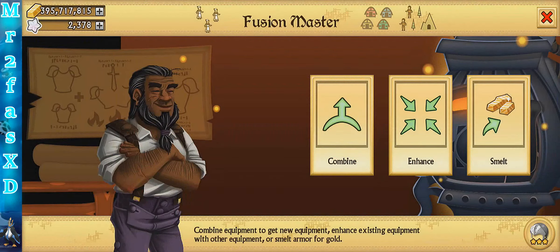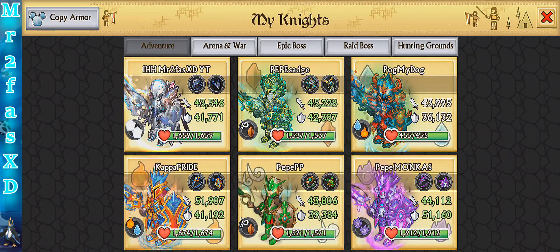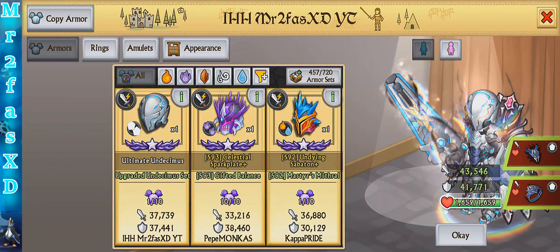3k extra attack — oh my god, Jesus Christ. 43.5k attack, 42k defense. And 1,659 health — health is the same of course. Is that armor strong. I'll be honest, not a big fan of the looks, but I think I'm going to like it because of its stats. Damn, does that look good.